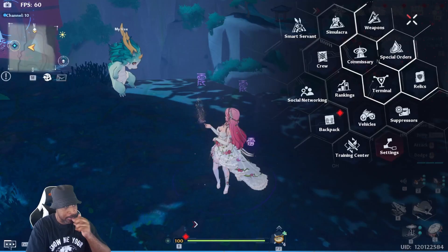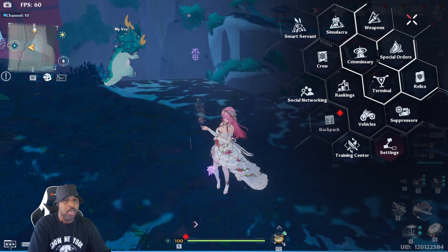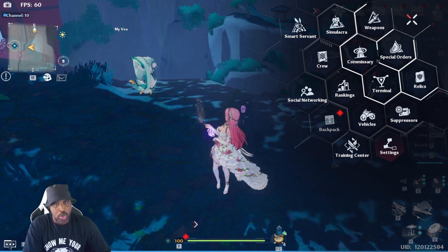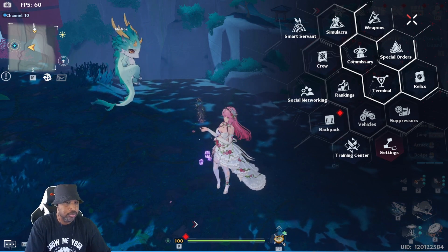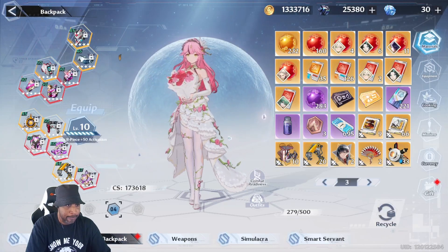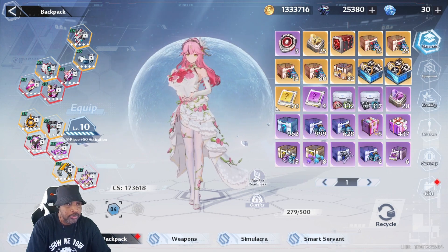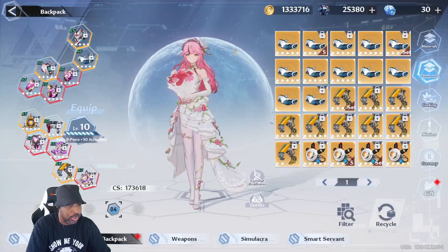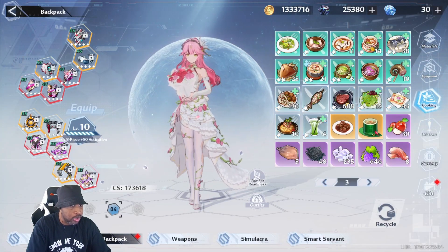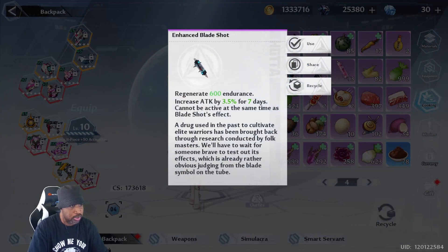Right now you can try to get weapons to A6 and wait a long time — that's what I did. But if you don't want to do that, and you don't want to do that for matrices either, there are buffs you can buy within the game using in-game currency. Right here is in-game currency that you can use.